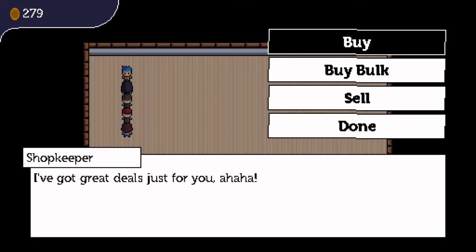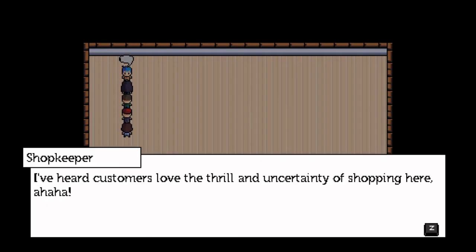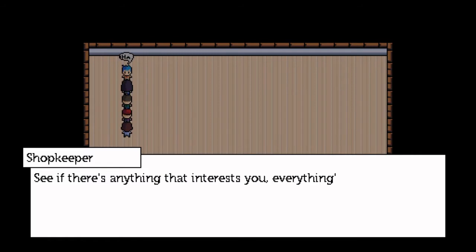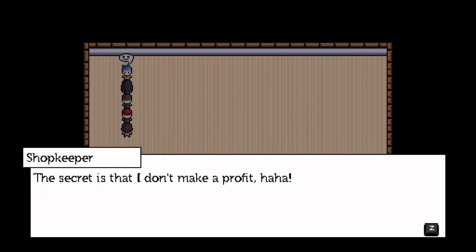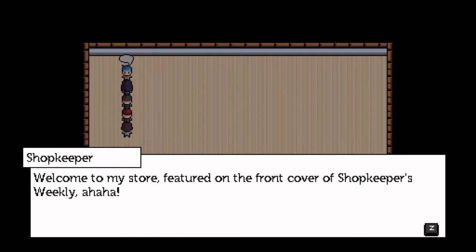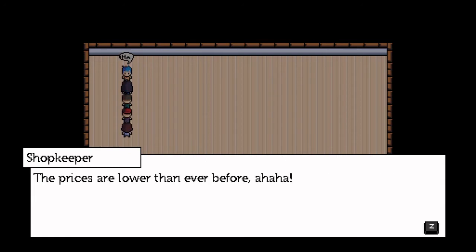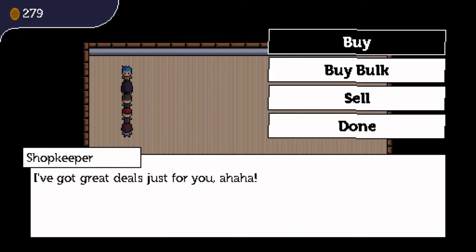A much larger change is the addition of the shop, or at least the very beginning of it. By talking to the shopkeeper, the player can open the store to purchase items. I had a lot of fun writing dialogue for the shopkeeper, and he greets the player with random dialogue every time they visit the shop. The shopkeeper is a little down on his luck, but always gives his best customer service smile, even if what he's actually saying is a little depressing. I'm hoping that the randomized dialogue makes him a character players find entertaining and not repetitive and boring.